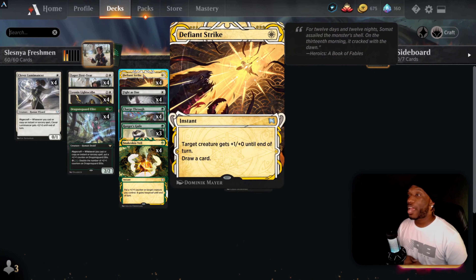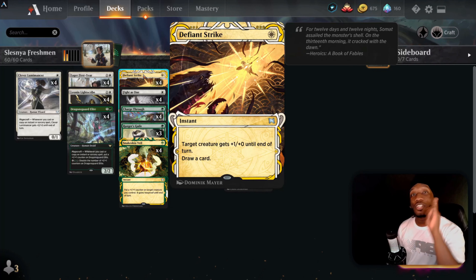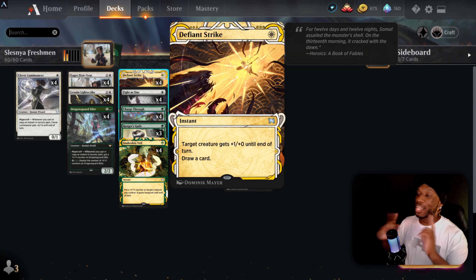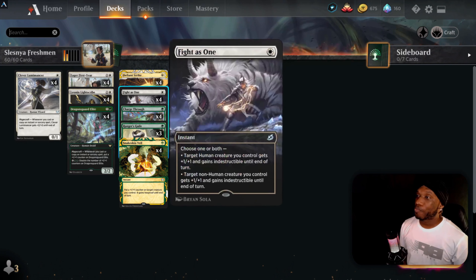Here are our instant-speed cards. We have four copies of Defiant Strike — one-drop instant, target creature gets plus one/plus zero until end of turn. Key text: draw a card. That's the most important thing I realized while building this deck — you need plenty of cheap draw cards that will also pump up your creatures.